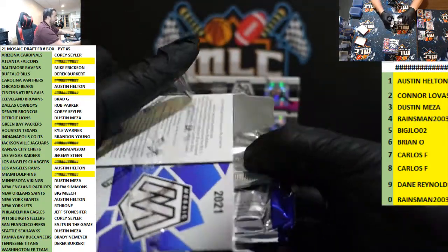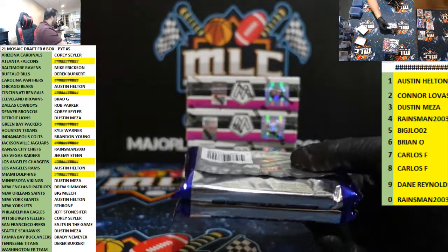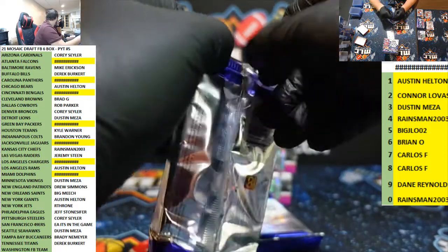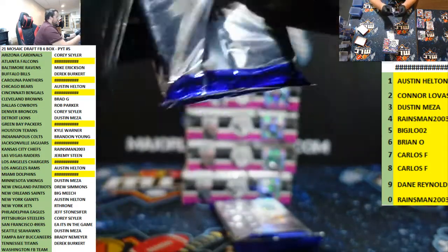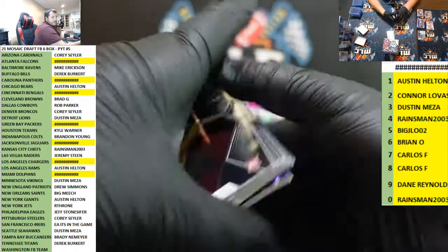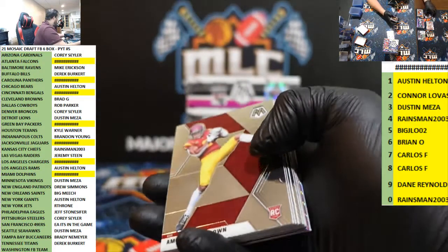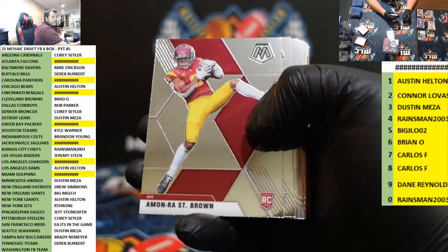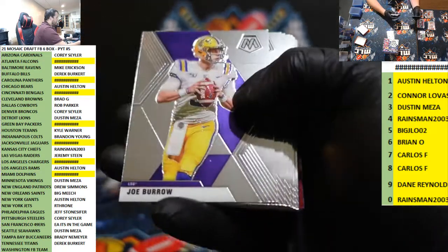Everyone thought they were going to replace downtown case hits, because now you don't even get a guaranteed case hit — you only get color blacks, which isn't in every case. I think it's more than one in every ten though, isn't it, in Prism Draft? Like one in three — or I could be wrong.